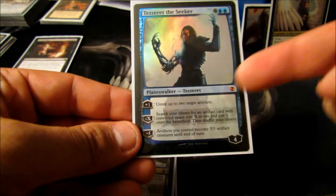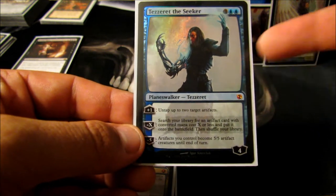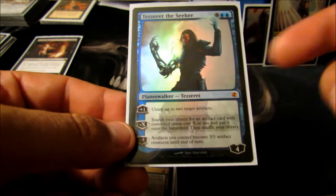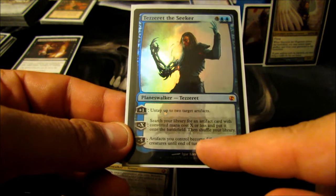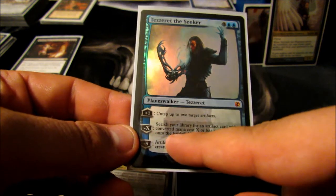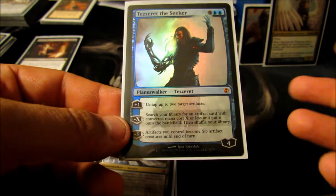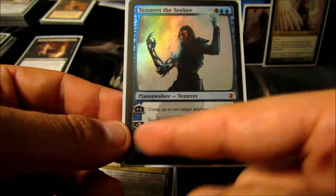Tezzeret the Seeker — untap two artifacts. I can use my artifact lands or lots of my guys that have tapping abilities, or any of my artifacts with tapping abilities. Pretty good. And then his minus-X ability lets me search for two different artifacts whose combined cost equals X. I can search for a four, five, or six cost card. Or I can pay minus zero and just search for one of my artifact lands. He's really nice.